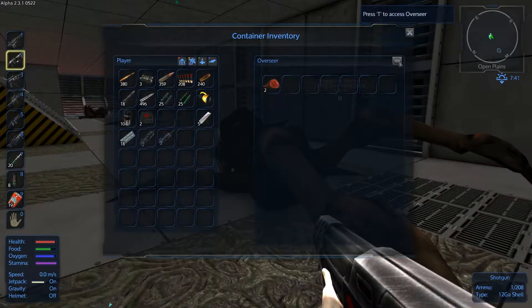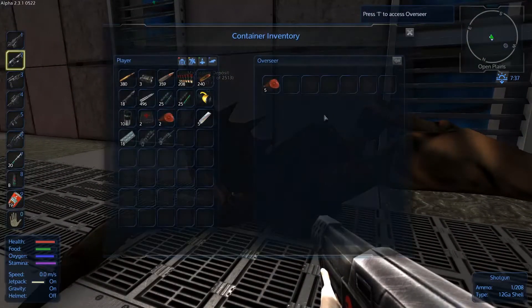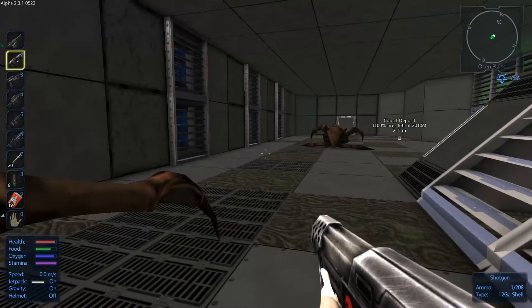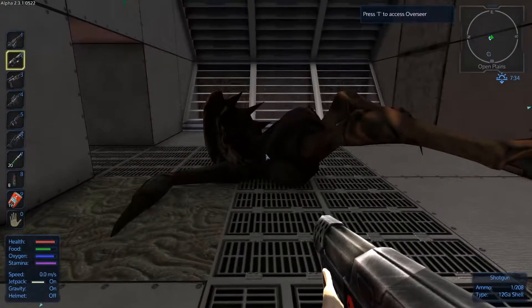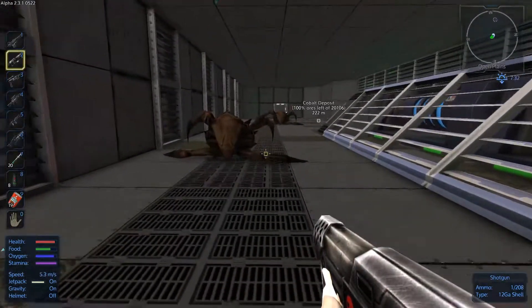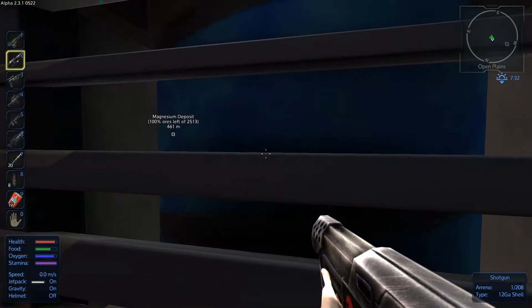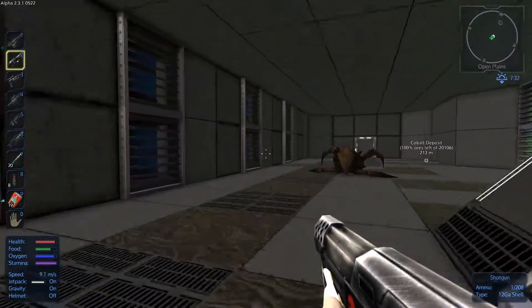What do these guys give me? Which will probably go off by the time I get back to my base. Oh man, they're pretty scary. What are they? Overseer. Overseer. Oh my gosh. These are... they're like fuel tanks behind there. Cool.